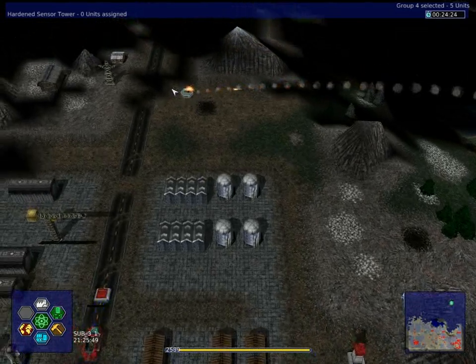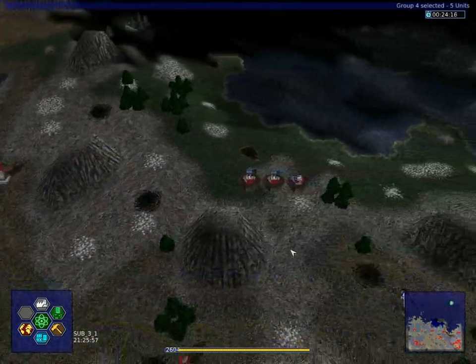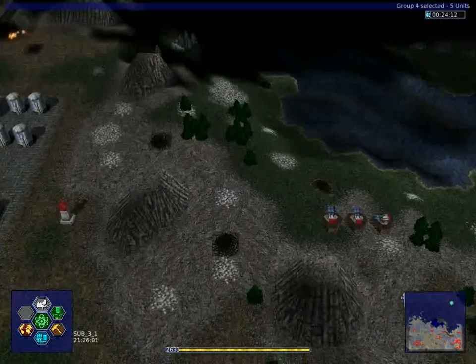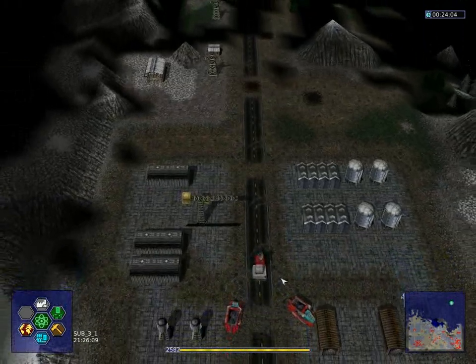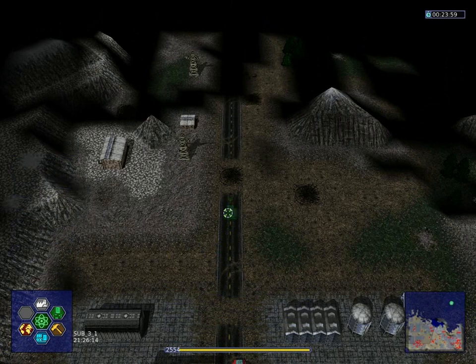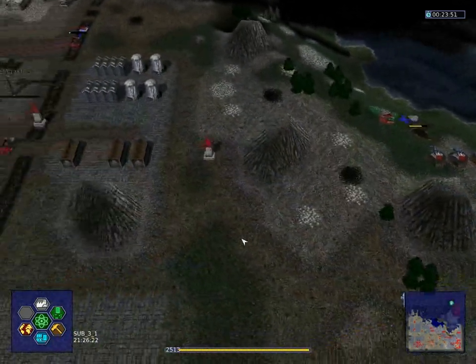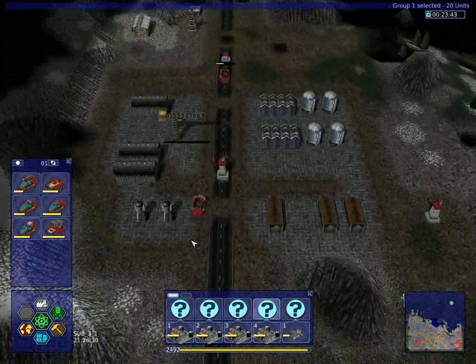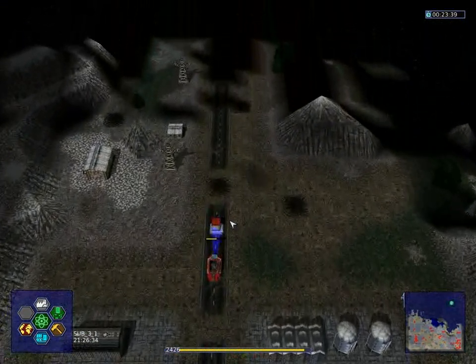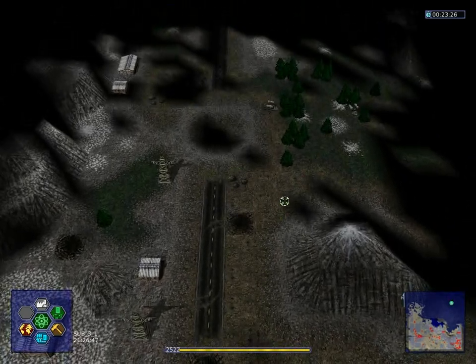Shoot that bunker. Move group four here — we don't need them to stand back that far. Now you come and build us some more air defenses. Construction completed — like here. Let's progress a little bit. Tower here, should be okay. Group one should be repaired up to the maximum, and we have 20 units here anyway, so that's alright. Should be some more units up here.